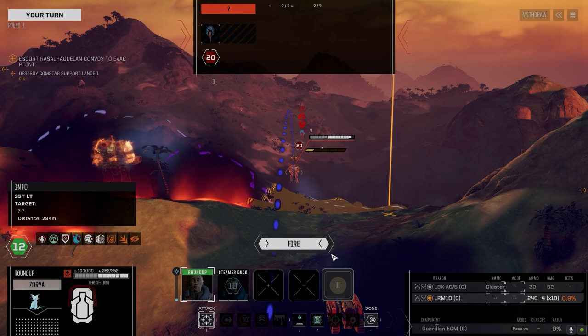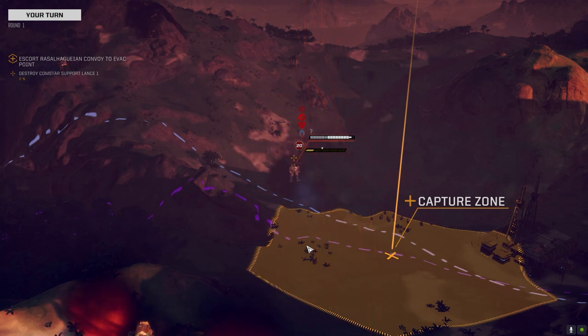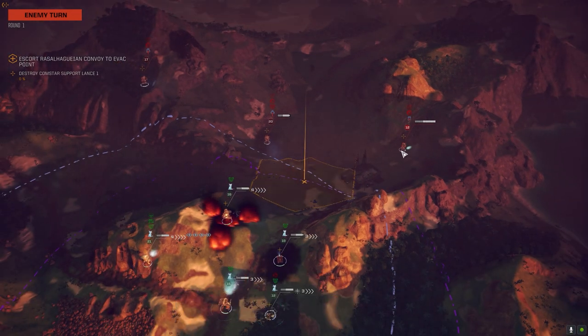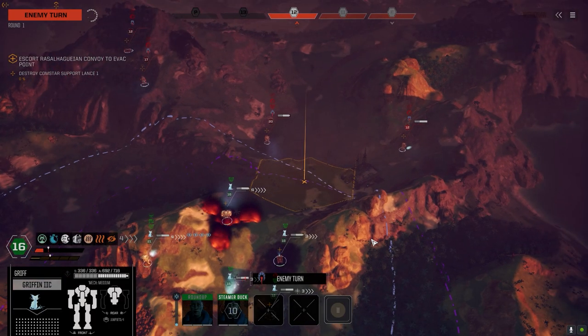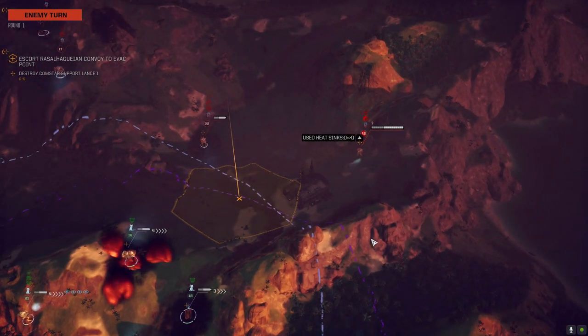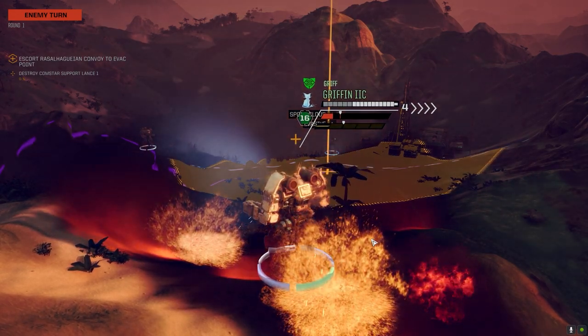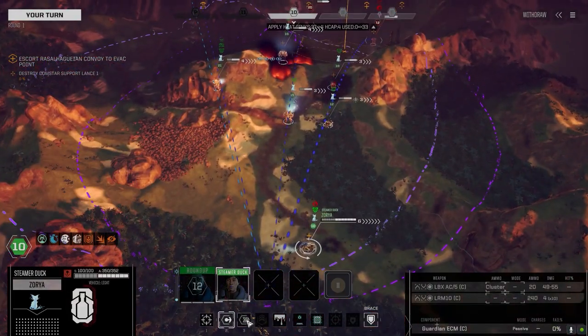We've got lots of ammo, I'm taking the shot. This cyclone and then one other guy. Who do we want to take out first? Maybe this guy? Minor damage, commander — nothing to see here, good to go. Yeah, you say that.